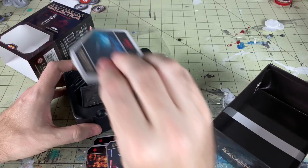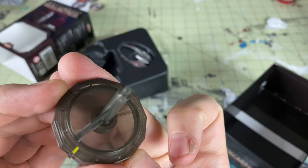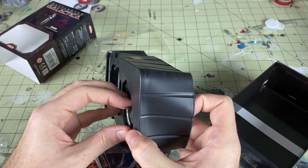It just makes it very easy to get everything. We've got our cards, we've got our movement deck, we've got our tokens — or rather our little dials to increase our altitude — and we've got our flight stand here. A pretty standard flight stand. And we've got the miniature itself.